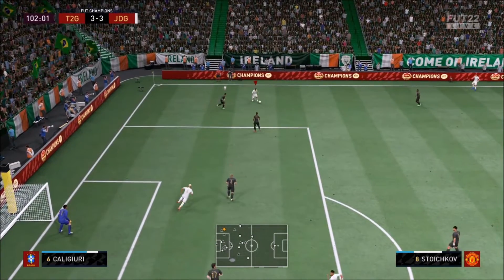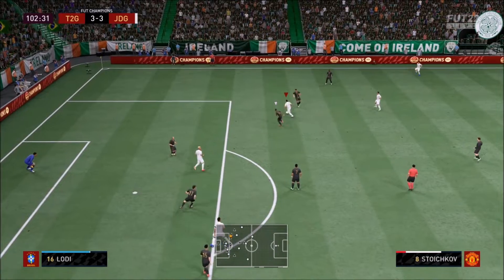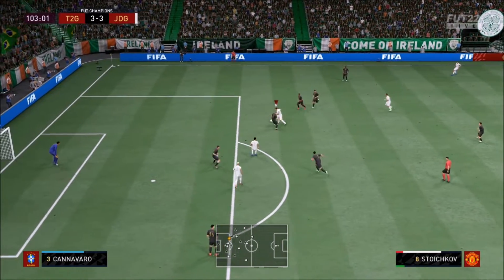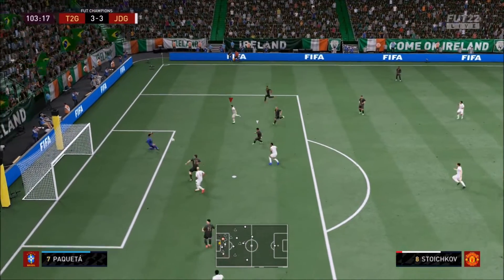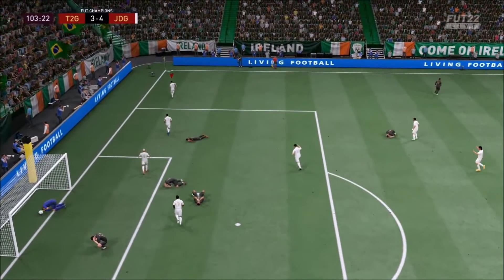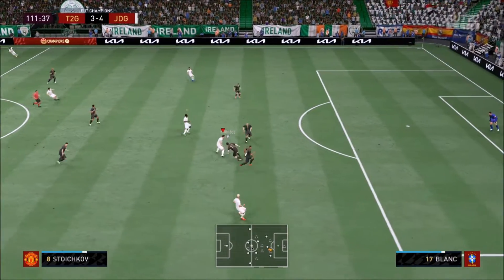Look at the way he dribbles here — this is testimony to his amazing dribbling. He dribbles past everybody, sits that guy down, cuts in with a fake shot and blasts that in the back of the net with a tremendous finish right there. That's what you're going to do with this card.